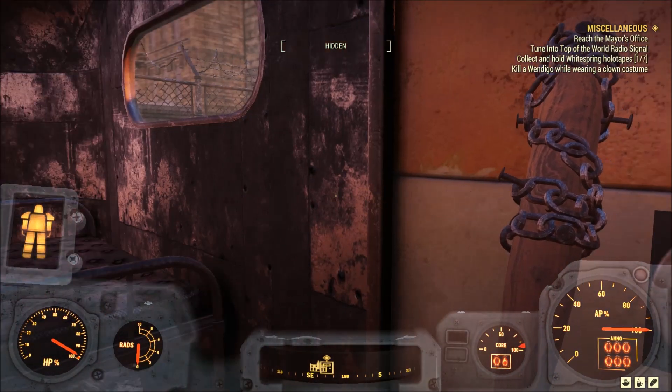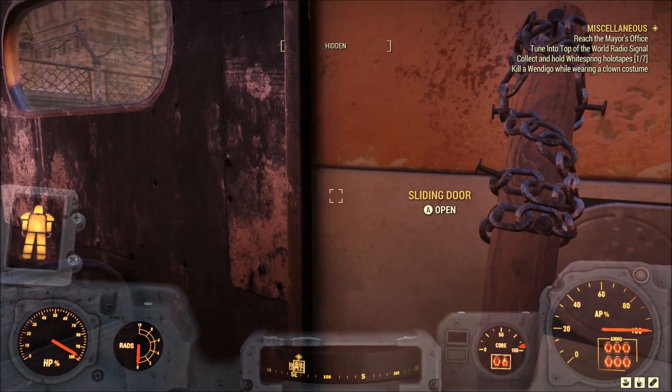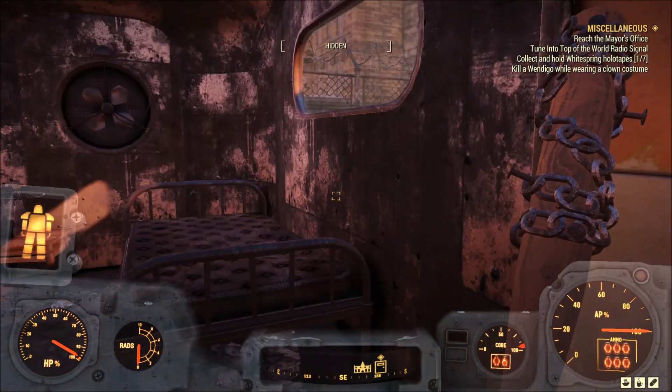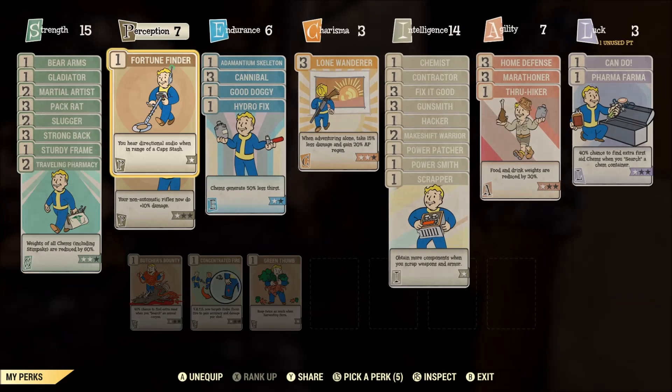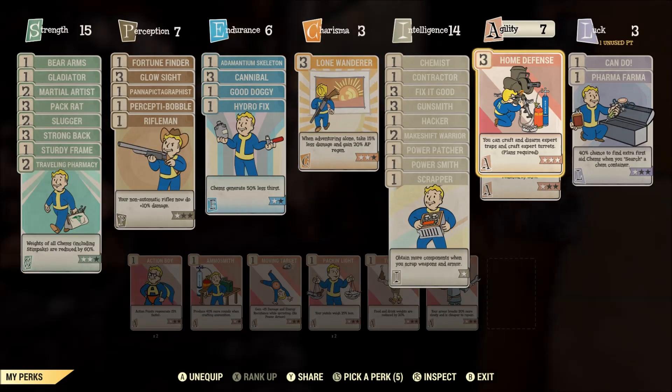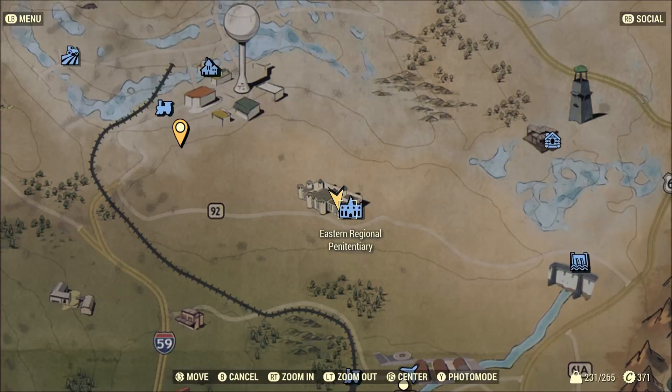Hey fellow wastelanders, Bubs here. I'm about to bring you another exploit I was shown earlier today. It's pretty much the same thing as the last one — you need at least level 20 and Home Defense at least level two. It's almost the same as the fire trap.